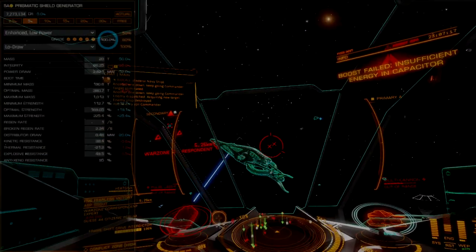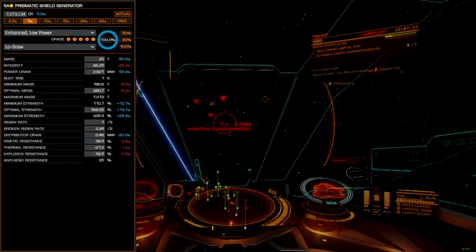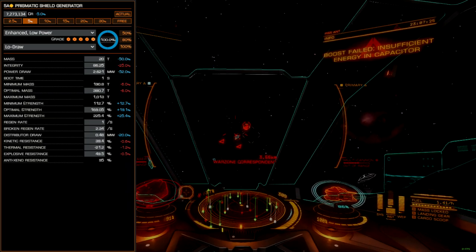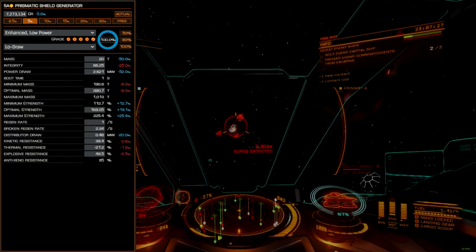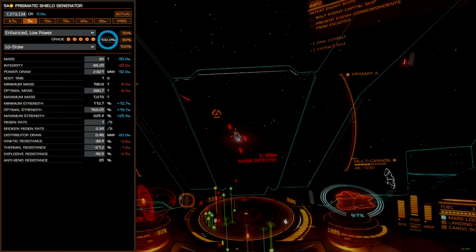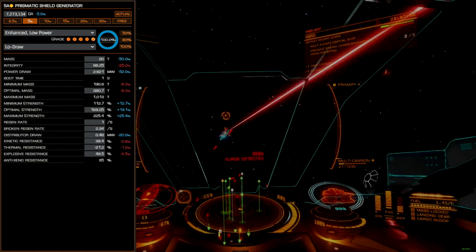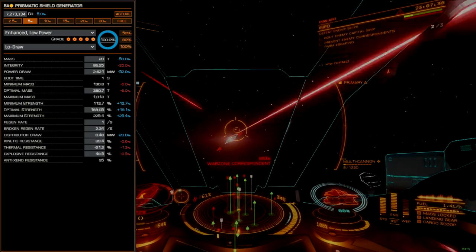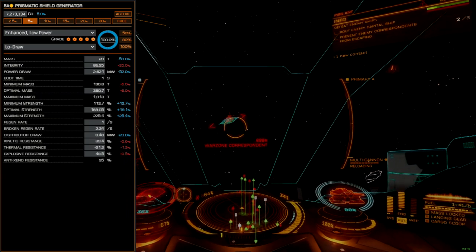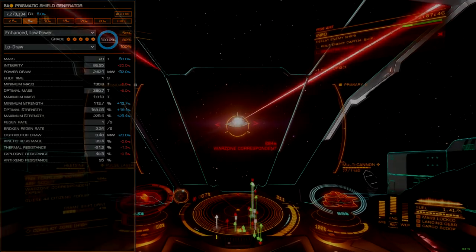The shield generator utilizes a 5A prismatic with the enhanced low power blueprint and low draw experimental effect. While unconventional, power restrictions on the Vulture require sacrifices be made. It's possible to push the limits further with deeper power management, but in its current configuration this build does not need to shed power for any module unless the reactor is damaged, making it easy to retreat and more forgiving for newer players.